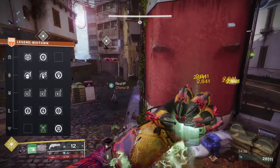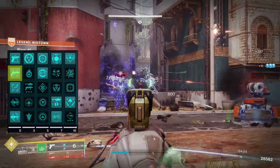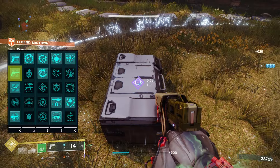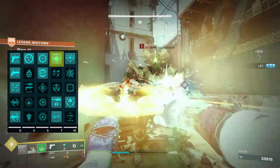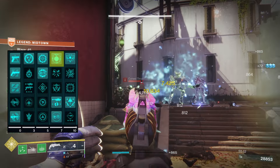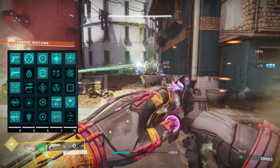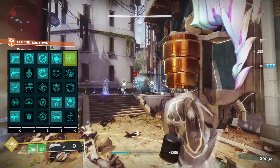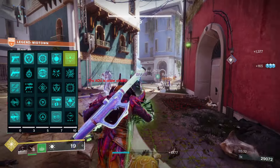Now for artifact mods. This build will be good even when Final Shape launches, so we don't 100% need these. First, Unstoppable Hand Cannon — the entire build is centered around hand cannons, so it's a guaranteed champion stun. Next, Unraveling Orbs: picking up an Orb of Power grants Unraveling Rounds for 7 seconds. This really only works well if you pair a Strand power weapon, but with a good Counterfeit or Semiotician it'll help against bosses and champions. Finally, Horde Shuttle: dealing sufficient weapon damage to an Unraveled target spawns a Threadling. Our melee and power weapon unravel targets, so you'll be spawning a ton of Threadlings constantly without any extra steps.